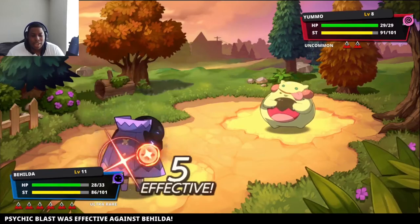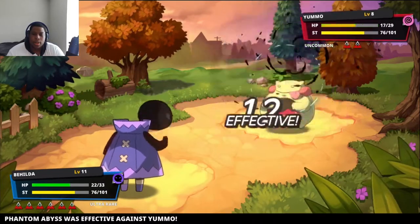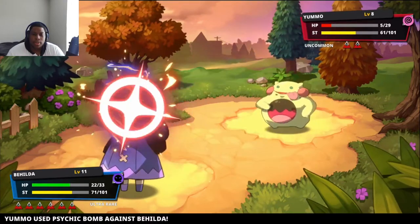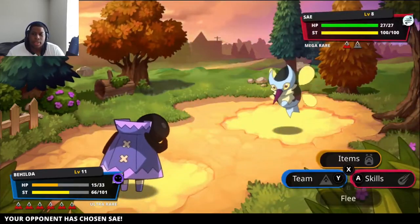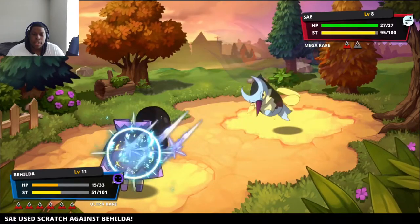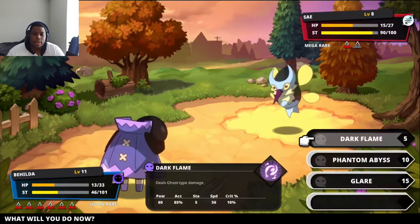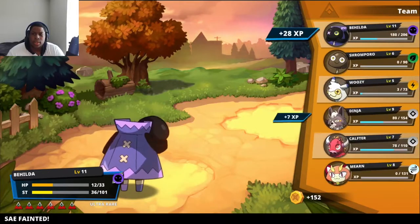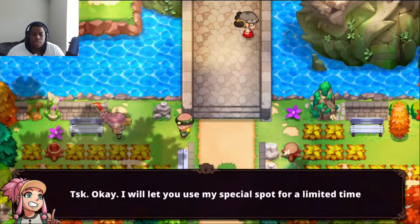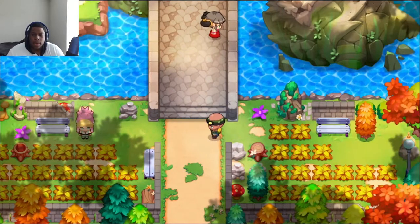I totally forgot hex doesn't work on psychics or ghosts. One thing I noticed is that each move has its own speed value — the more speed it has, the faster you'll attack. You have to take into consideration the enemy's moves that could potentially outspeed you, so you have to choose your moves more wisely. After winning, the rival concedes: 'I'll let you use my special spot for a limited time only.'